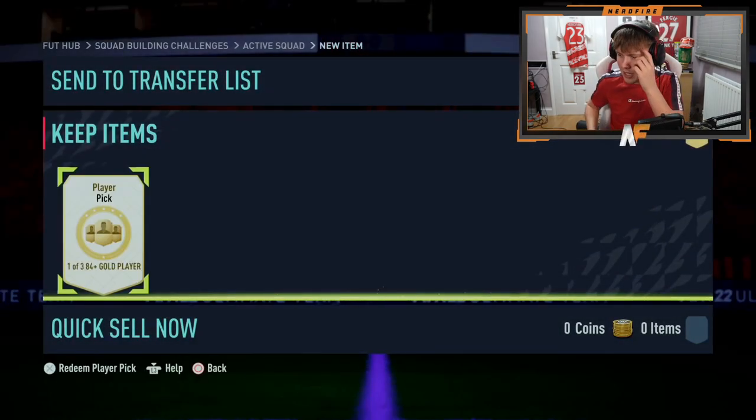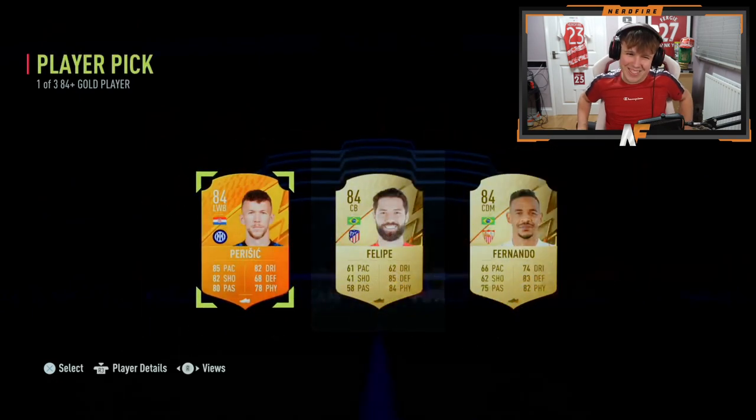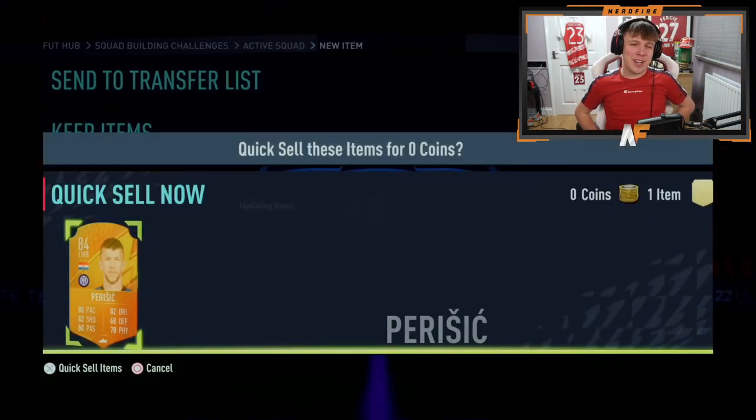Shout out to Goomy — player pick number two. Hopefully we can see something a bit better than the Parejo. Some of these probably won't even see walkouts. Three 84s — it's not a walkout, it's a Man of the Match Perisic. That's not great at all.